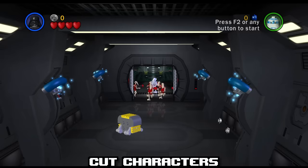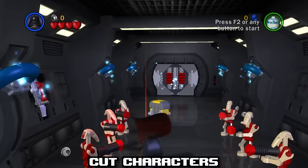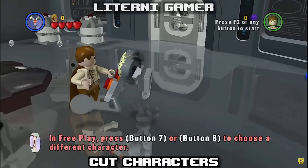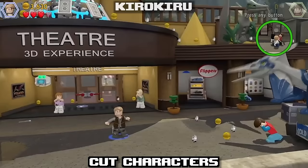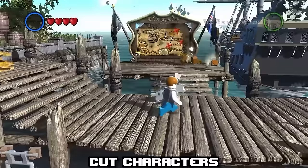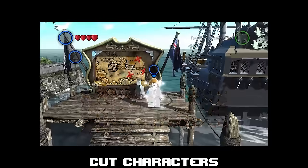One layer below Secret Characters we have Cut Characters — characters who were planned to be playable but just didn't make the cut. Some lesser known ones in the general franchise are Marty McFly in Jurassic Park, various Pixar characters in LEGO Incredibles, and strangely enough, both Han Solo and Princess Leia in LEGO Pirates of the Caribbean.